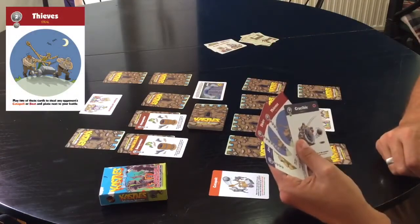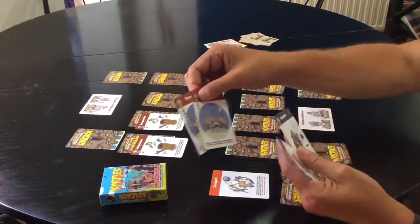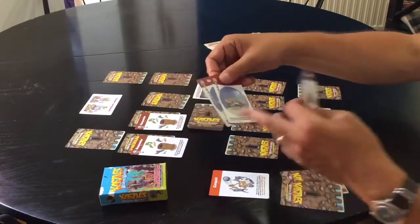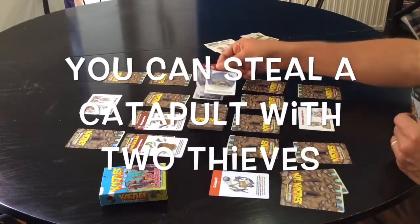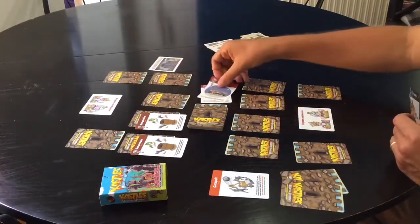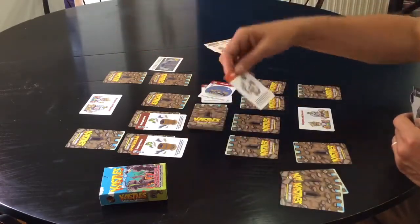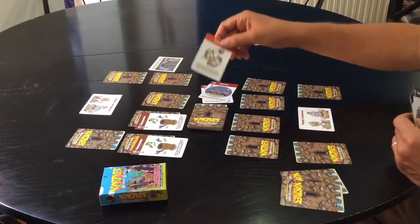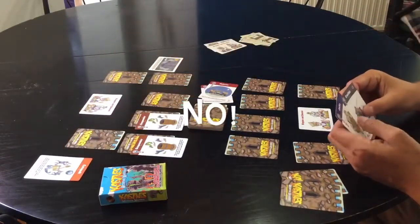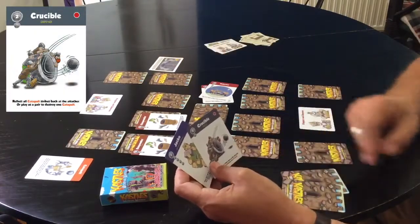They've also got a couple of thieves. On the bottom of every card there's a little description of what you can do, and some cards played together have different effects. For instance, two thieves can steal a catapult. So player two lays two thief cards played together, and they steal my catapult — that's not very nice!